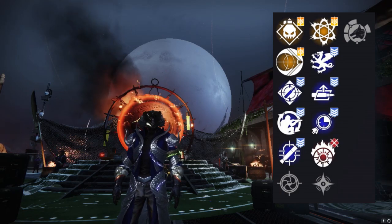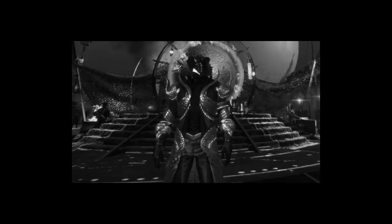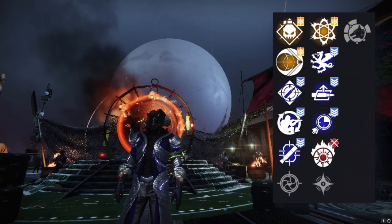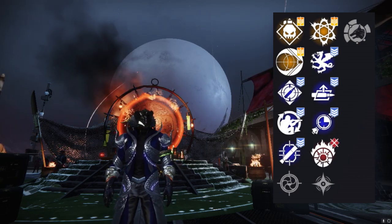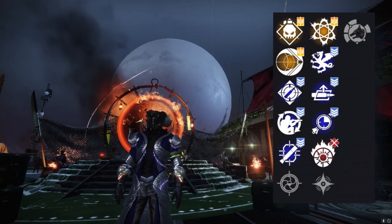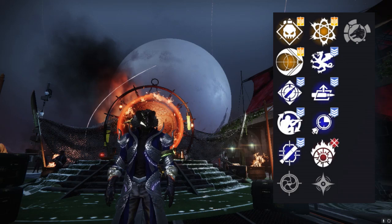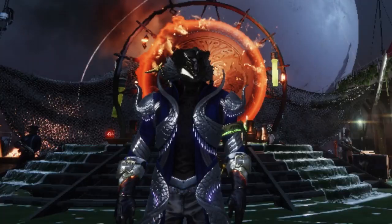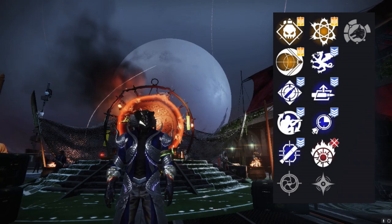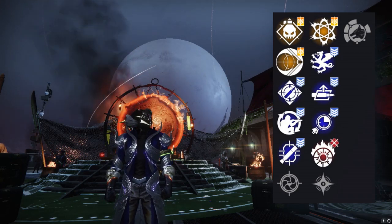if a rocket misses its target, how much damage is it going to do? None, because it missed. In the fourth column you have Vorpal, which is just a flat 10%, then Auto-Loading and Lasting Impression as your other ideal column four perks. The main rolls I'm looking for are Demo/Vorpal with Impact Casing in column two, and then Demo/Lasting Impression would be a great roll as well. Let me know your favorite perk combo.